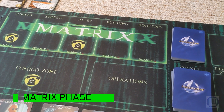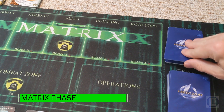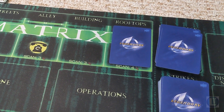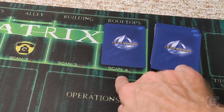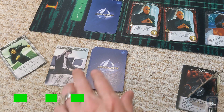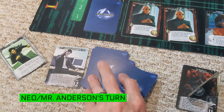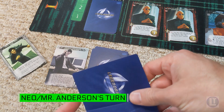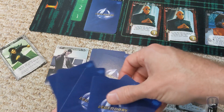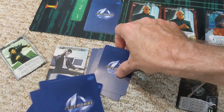First up is the Matrix phase. We're going to draw a Matrix card and it goes into the rooftops. It isn't revealed until we scan it, and the scan cost for that space is four. Neo has the highest rank here, so we'll draw six cards for the starting hand.